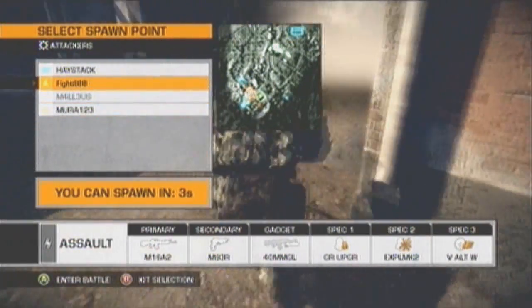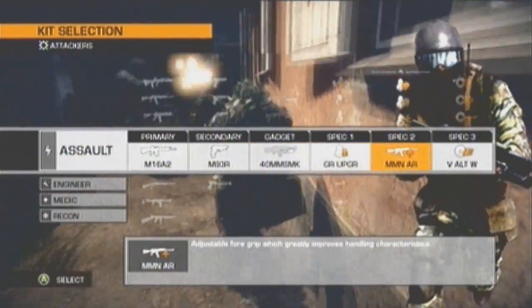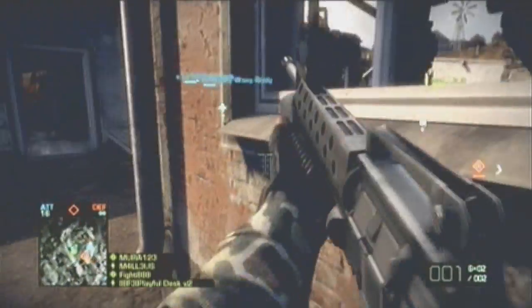Hey, how's it going everybody? This is Playable Desk here, and I've got a tactic on how to properly use the Assault class in tight situations with smoke. This tactic can be employed in Battlefield 3 when it comes out, if there's smoke.